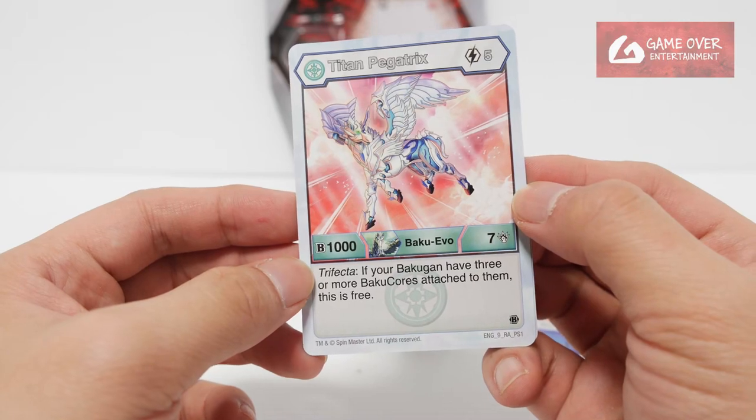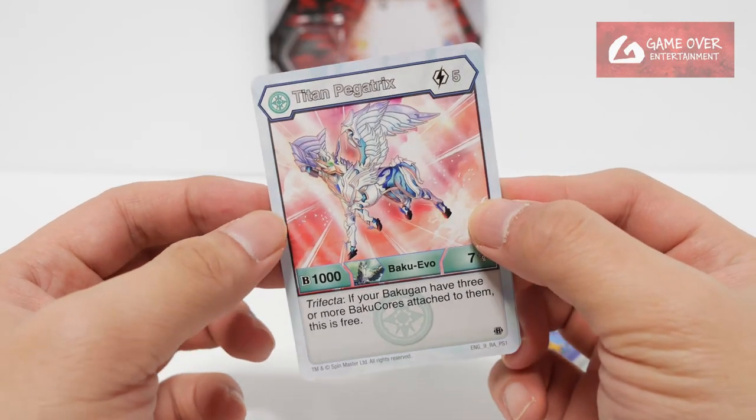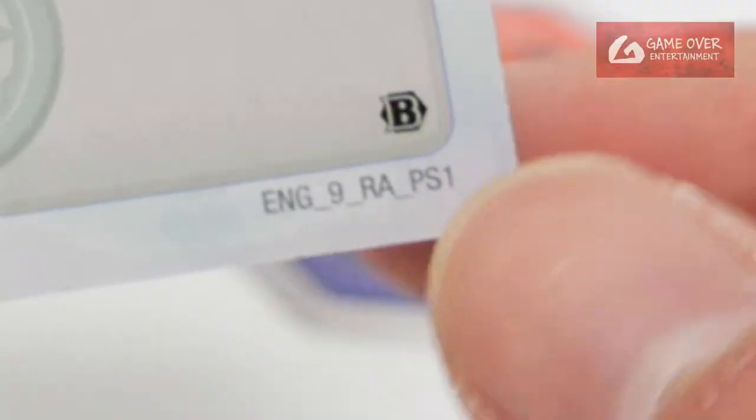Trifecta — if your Bakugan has 3 or more Bakugan cores attached to them, this is free. It's a very good effect.